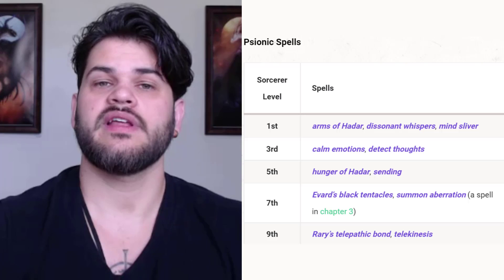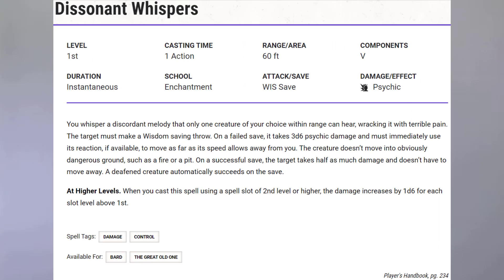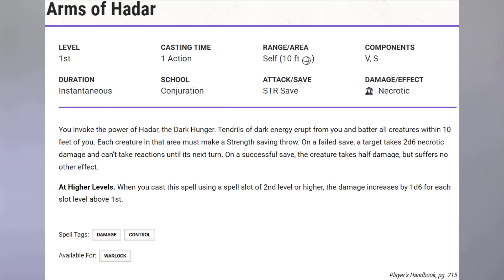Starting with the spell list the Aberrant Mind gives us, we're going to keep our first level spells. Our first level spells give us Dissonant Whispers, which is a blasting enchantment spell that also makes them use their reaction to run far away from us, procing opportunity attacks from our allies or just giving us space. We also get Arms of Hadar, which acts like a first level AoE blast — so rare. It does 2d6 damage in a 10-foot radius, targets Strength saving throws, which is an excellent save to target, and if they fail, they also lose their reactions. It's a fairly minor secondary effect overall, but as an AoE blast at low levels, 2d6 isn't bad.